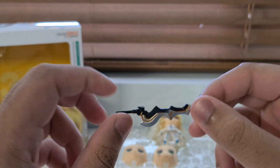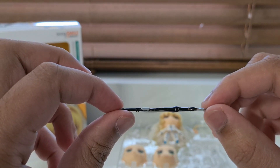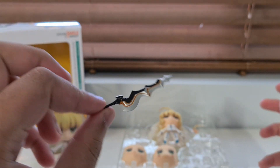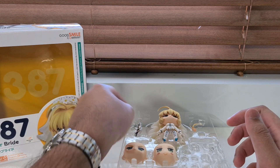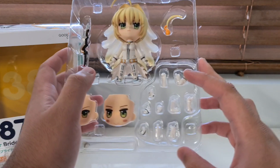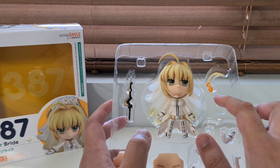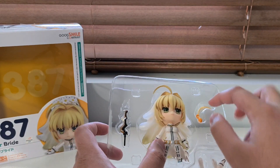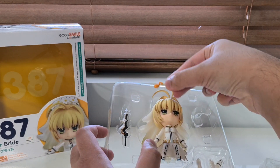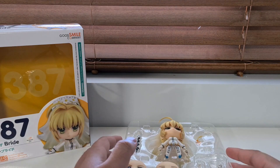And then of course we've got her sword, whose name escapes me — it's the same sword she has in the regular red version, and there's a video on that if you want to check it out. Her sword ends up matching her outfit once she transforms into this, which is nice. As for what's in the box, we've got quite a few extra arm and leg bits, and I believe that is an extra head piece — yeah it'd go like that, fair enough, we'll check that out in just a little bit.